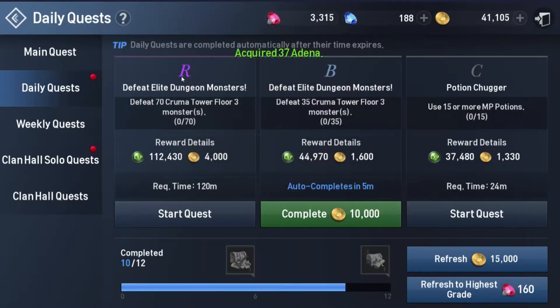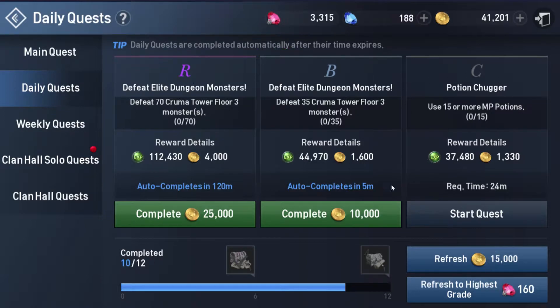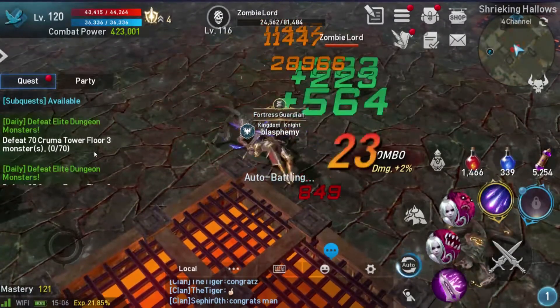You can do 12 daily quests every single day, and ideally you want to focus on R-grade quests. You're able to refresh three times for free each day. Typically what I do is complete whatever R, S, or A quests are available, and when only C or B quests show up I'll wait, then refresh so I can do all three. Primarily focus on S and R quests to get the most out of them.